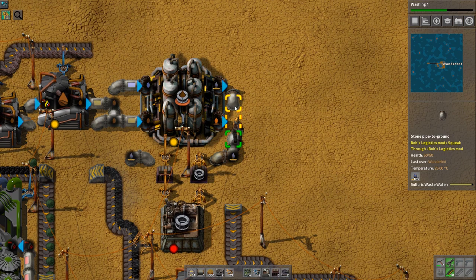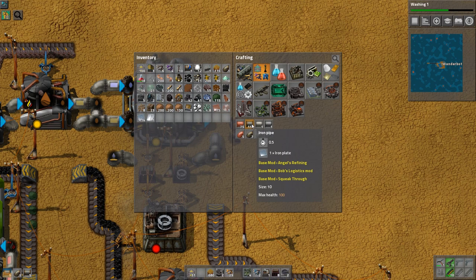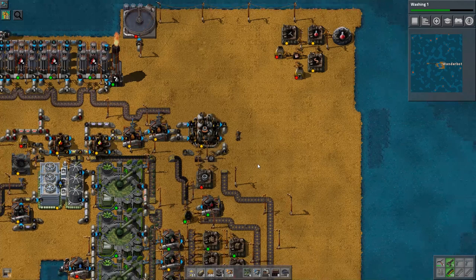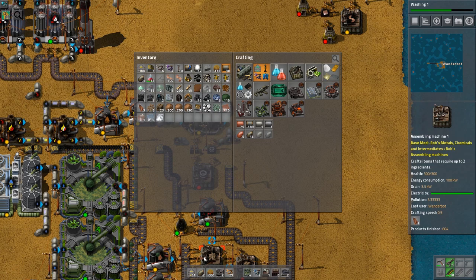We've got enough pipes. Sulfuric wastewater looks connected now, and we seem to be putting out enough. I'm still gonna make more of these. How much iron do I have left? Not much. I'm gonna grab the last of it just in case, because if I actually run out of iron before I'm done with this, I'm in trouble. The process seems to be working out though.